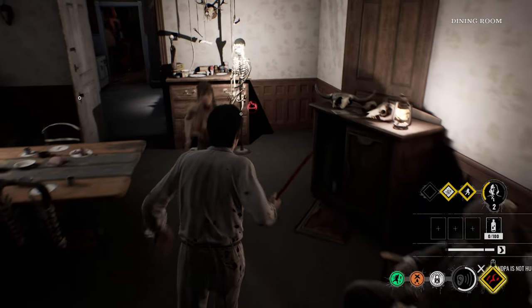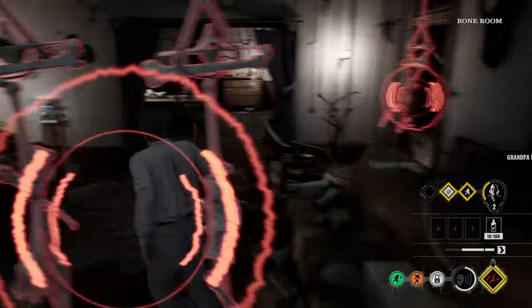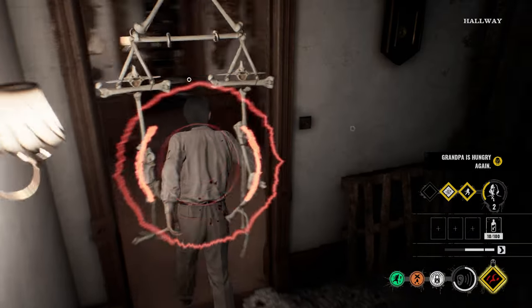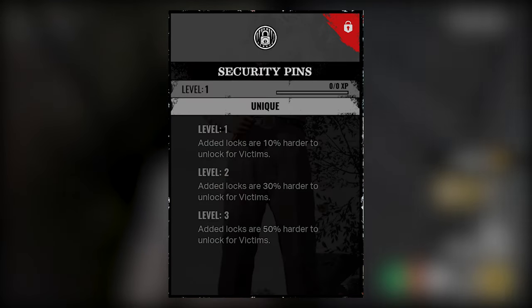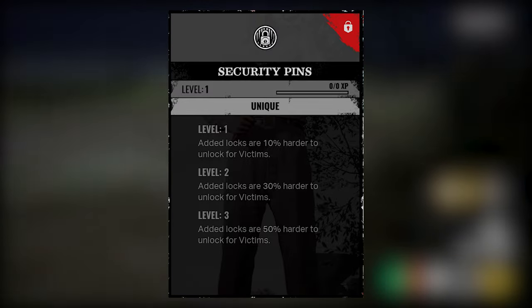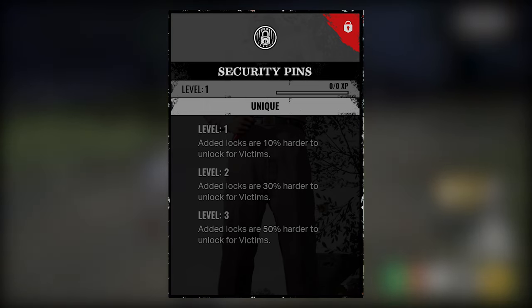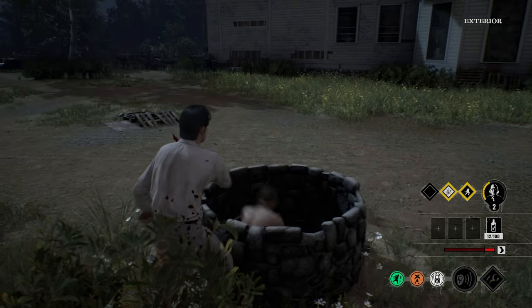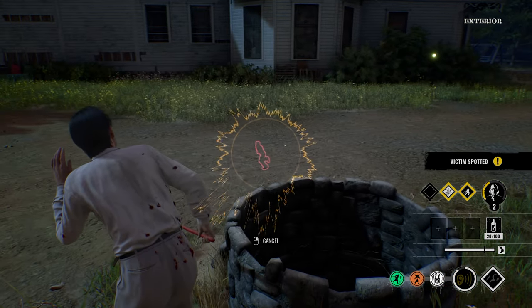Before we start rattling off perks, it's important to remember that certain perks will be more effective with specific builds and attributes. The first perk I wanted to cover today is one of Cook's unique perks: Security Pins. This makes the Cook's padlocks 50% harder to unlock for victims. This is arguably one of the best perks for the Cook due to the fact that his padlocks provide some serious slowdown, and this only makes escaping more brutal for the victims. This perk is countered by Connie, but on the whole, victims will have to spend a lot more time unlocking doors.